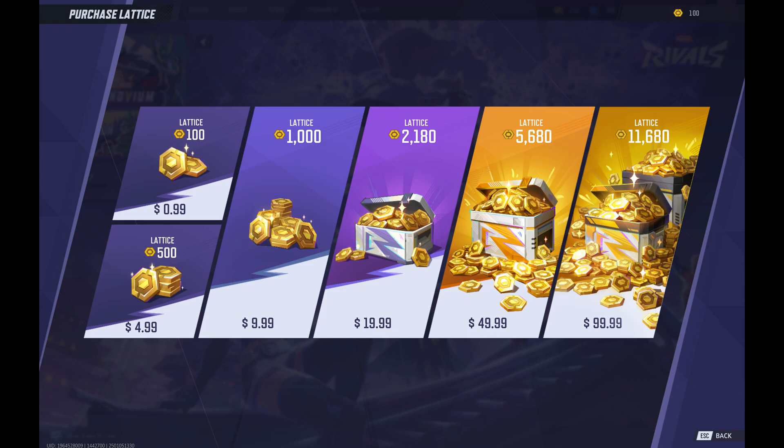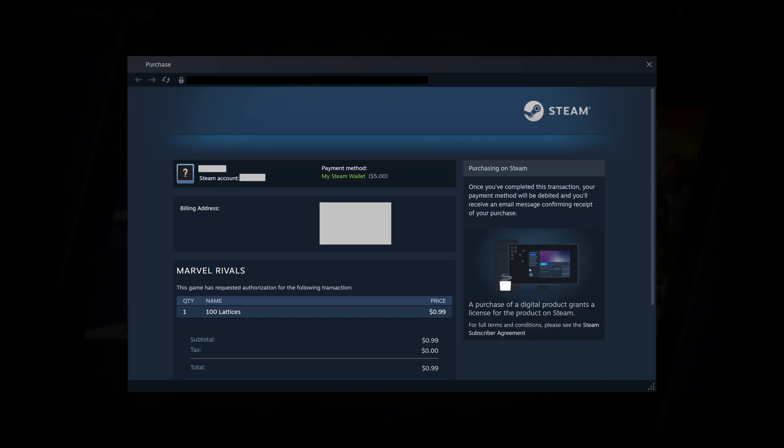Step 2. Click the amount of lattice you want to buy. The Steam Purchase window opens.